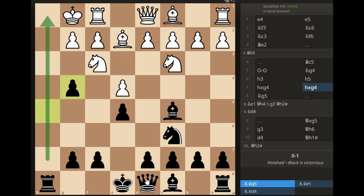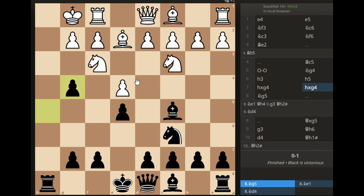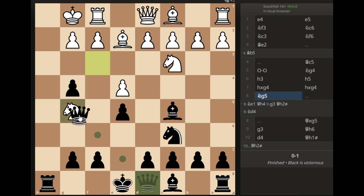Now I can bring my queen into the game and then I can attack here to checkmate my opponent. My opponent moves his knight here. He can also move his knight here or there, but it doesn't matter — wherever he moves his knight, the checkmate is coming. My opponent moves his knight here and I take his knight.